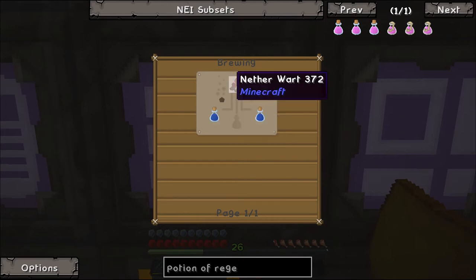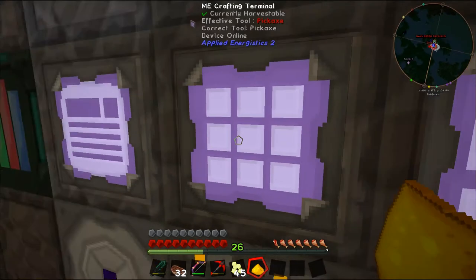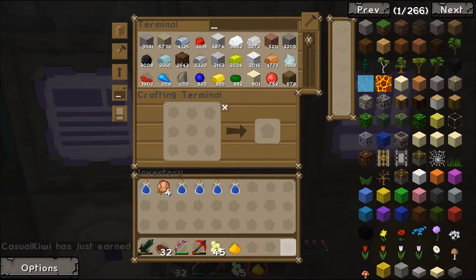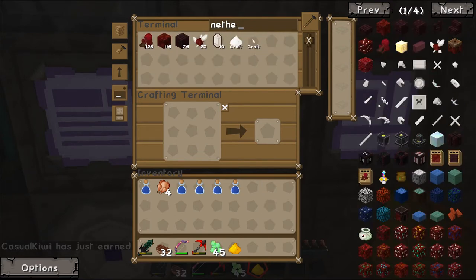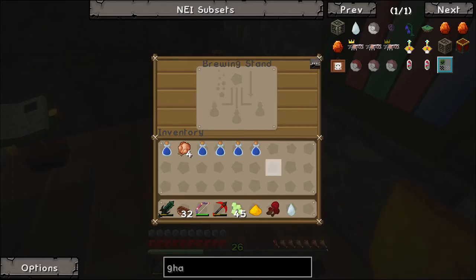We need to make an awkward potion first, which needs nether wart. That was a waste of a ghast tear. We need some nether wart and another ghast tear. So: nether wart makes the basic awkward potion, then we add a ghast tear for regen, then add the glowstone. That should get this job done.